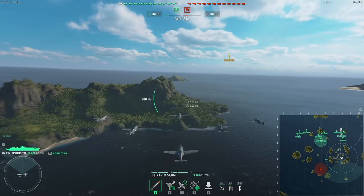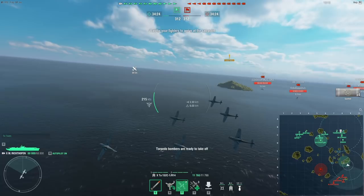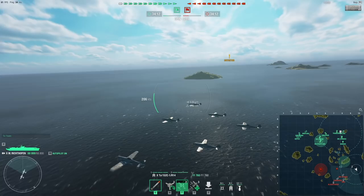I dump my first set of torpedo bombers so that they can fly back to my CV, since I'm only going to get one strike in. I'm going to drop a fighter plane over here on this mountain so that they can spot the enemies as I do my thing with my actual strike aircraft. The fighters will simply be there to spot stuff that heads in their direction.